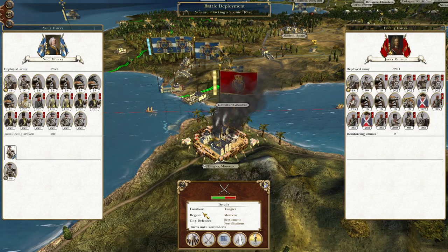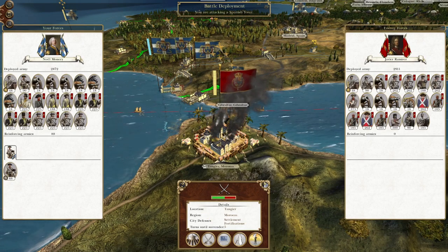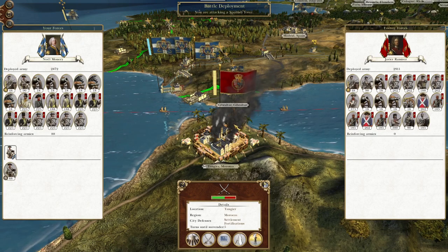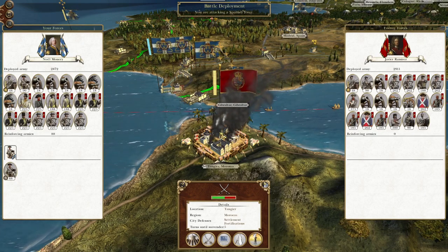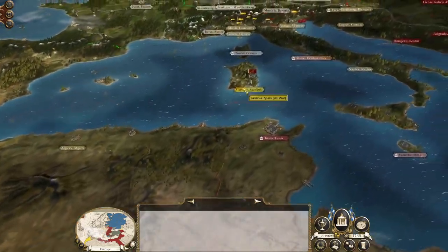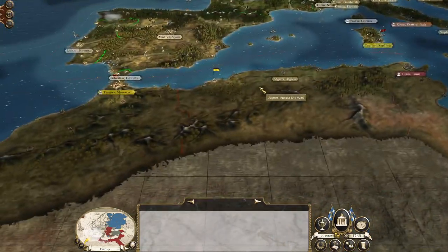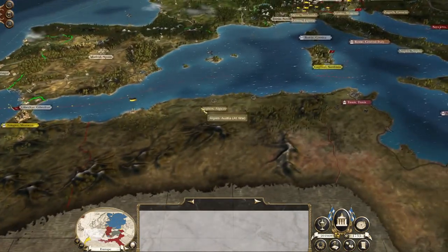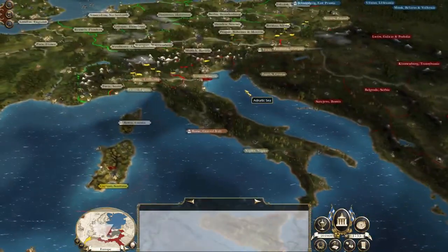What's up guys, this is the Roveman and I am back to bring you the next episode of my Empire: Total War let's play as Louisiana. To pick up where we left off, we have got another series of awesome battles coming up. Firstly we must knock down the walls here at Tangier and attack the Spanish, then open up another front against the Austrians in North Africa.